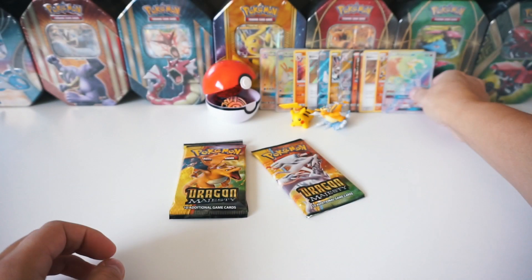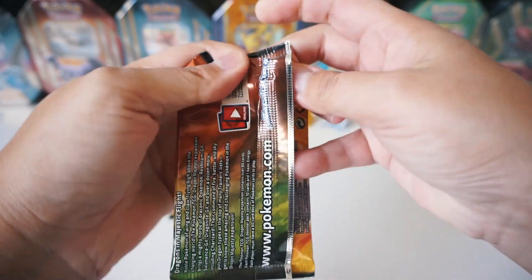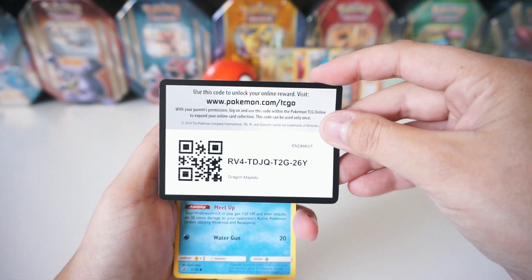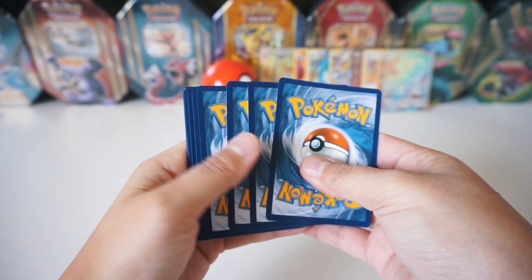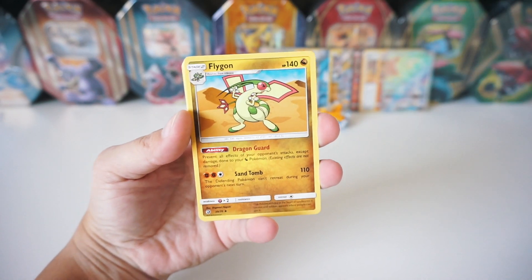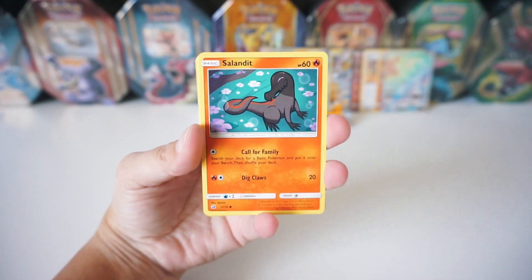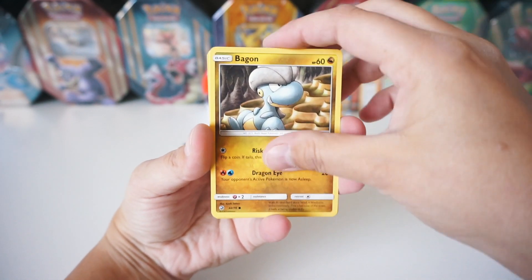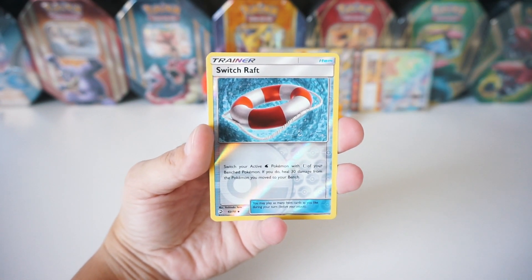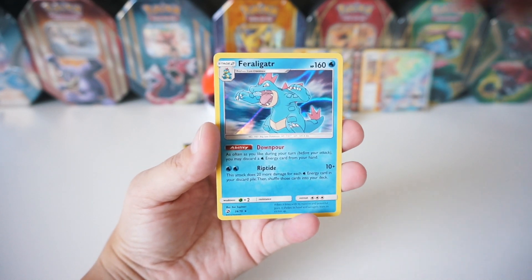I think we should open up the Reshiram pack next because we got the Reshiram Rainbow Rare Full Art. Let's go. We've got a Fairy Energy, Flygon, Drudigan, Charmeleon, Wishiwashi, a Salandit, Bagon, Totodile, Dratini. The reverse is a Switchcraft, and the rare is a Holographic Feraligatr.